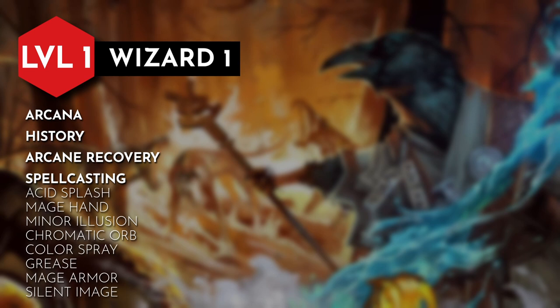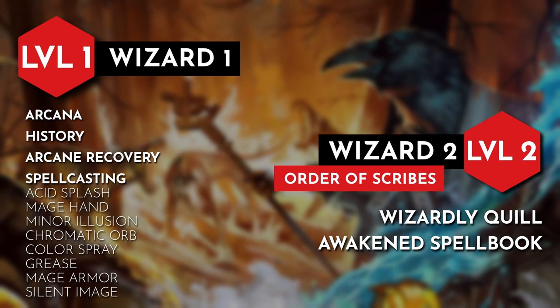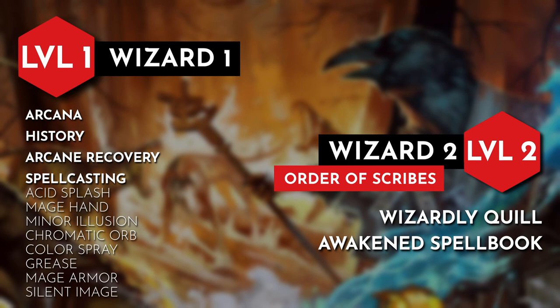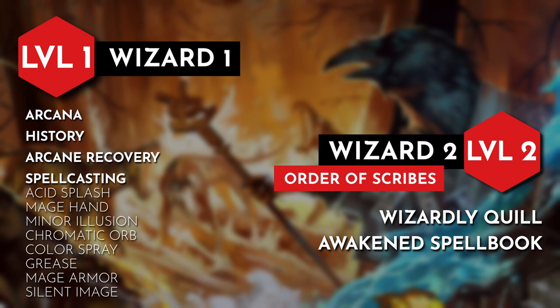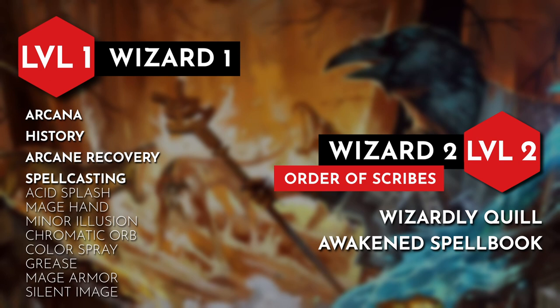With level 2, our wizard subclass kicks in and we're going to change the studious flavor of the Order of Scribes wizard to a painter. As an Order of Scribes wizard we gain the Wizardly Quill and Awaken Spellbook features. Wizardly Quill is flavored to be our magical paintbrush — it can produce the color of ink of our choice whenever we use it to draw, it cuts down on our time to copy spells into our spellbook, and we can erase anything we drew or wrote with it as a bonus action. Awaken Spellbook is our paint palette, canvas, or sketchbook. We can use it as a spellcasting focus and it knocks off the extra 10 minutes added whenever we ritual cast a spell. The big ability of this feature is that it allows us to replace the damage type of one spell with another spell of the same level — this can be flavored as something as simple as using a different color for the spell as we paint it before releasing it.